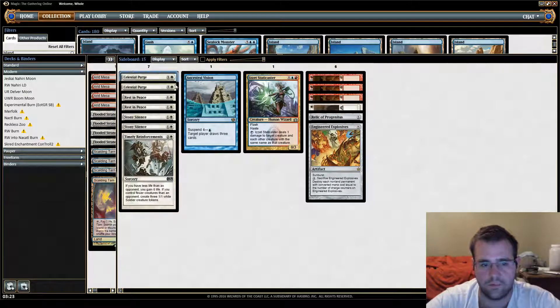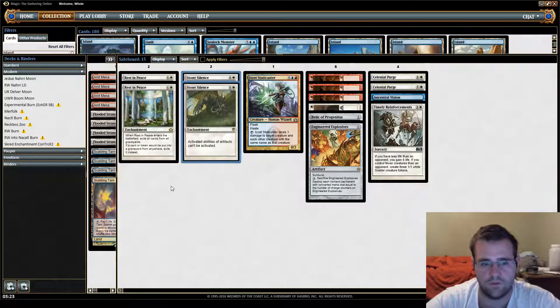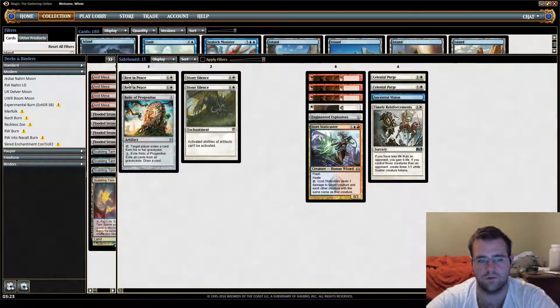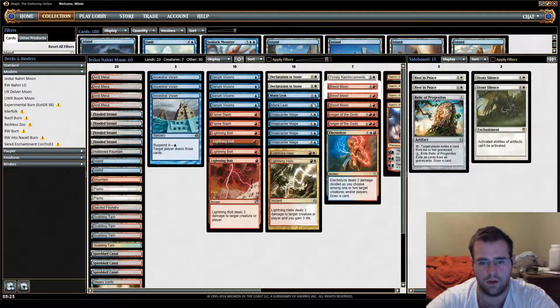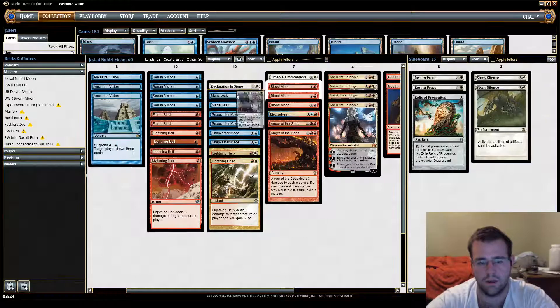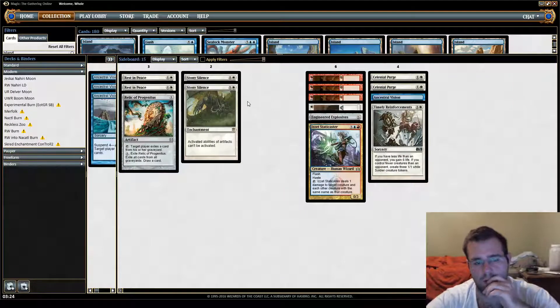Onto the sideboard. First, the hate pieces for Affinity and Dredge — the two decks that need to be hated out. We have two Stony Silence and two Rest in Peace. It seems a little low especially with Dredge's popularity, but I think this deck has a somewhat reasonable Dredge matchup because in addition to the two Rest in Peace, we do have a Relic — so you can say we have three hate pieces. Also game one and post-board we have two Angers, which are great, and two Declaration in Stone, which should be pretty solid. I consider Anger a hate card, so really we have five pieces, plus we have ways to dig and scry to them, and we don't have the worst game one matchup.